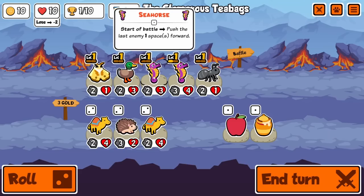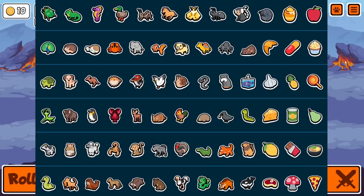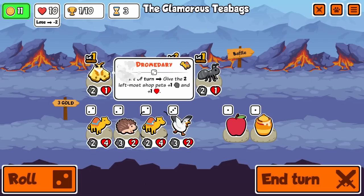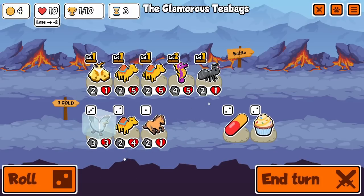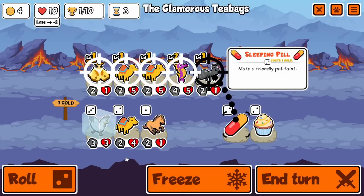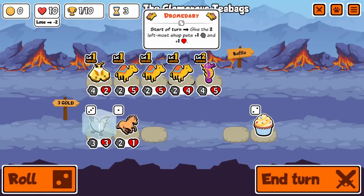Maybe we get a dromedary, seagull. What foods are in here? Could get a lemon seagull, mushroom seagull. Interesting - let's sell the duck. I think I'm gonna buy both dromedaries, we'll freeze the seagull. Oh, a third dromedary - I like that. We could pill the ant bucket and get the other dromedary in. This is gonna be huge.